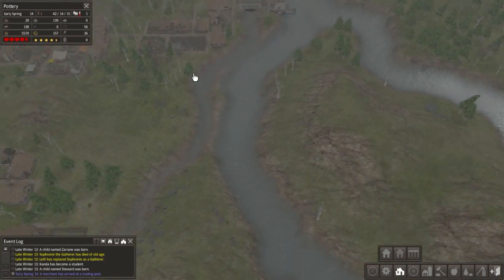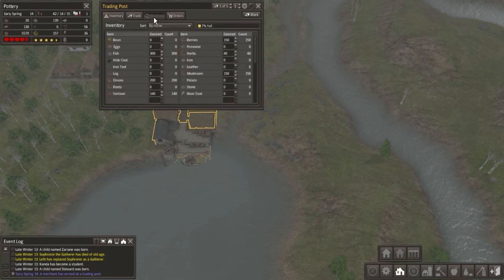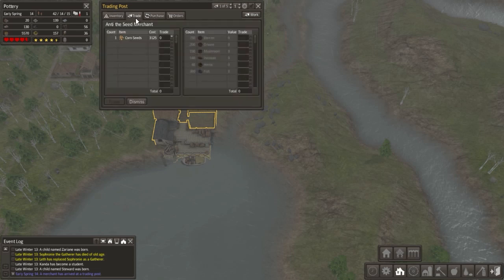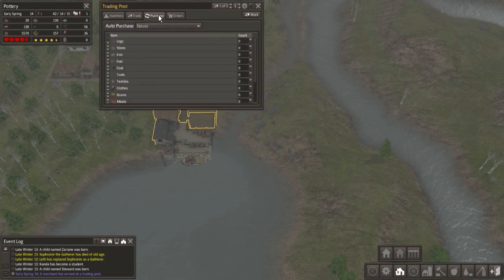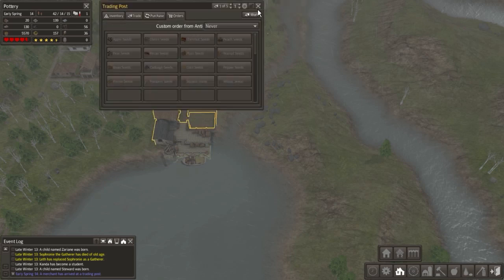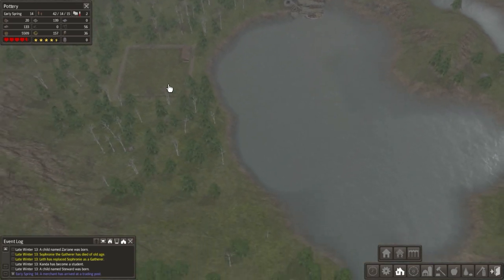A merchant has arrived. I don't think I can actually trade anything with this guy. Corn seeds — they are asking a disgustingly crazy price. I'm guessing they love tools and stuff like that. I would love some corn seeds, that would be amazing. We don't really have the means to trade with you now, so you can go and... forget it.